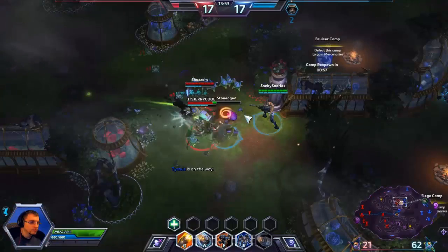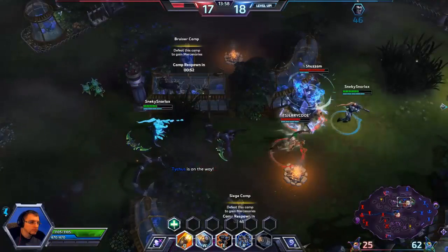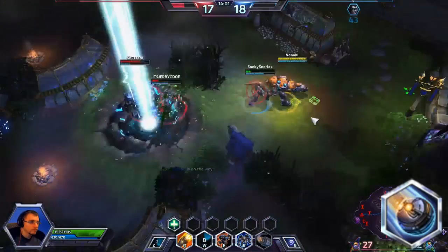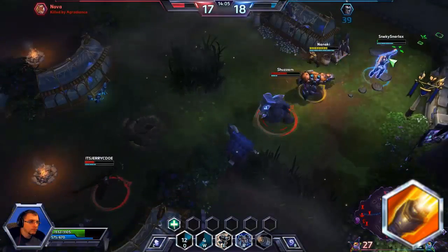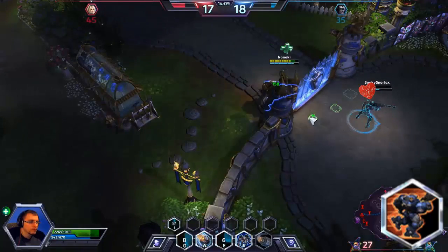Let's watch a clip where I put all of this together to save a teammate from death. I am just coming off a respawn and see my Nova is being chased. When I reach her, I throw my grenade at the enemy to knock them away. I Q the Muradin to kite him as I knew he would chase us, and notice how I am intentionally putting my body between the Nova and them to body block potential damage — like the hammer that is thrown at Nova but hits me instead. Finally, I E to reach my own safety. The Nova survives with a sliver of health.